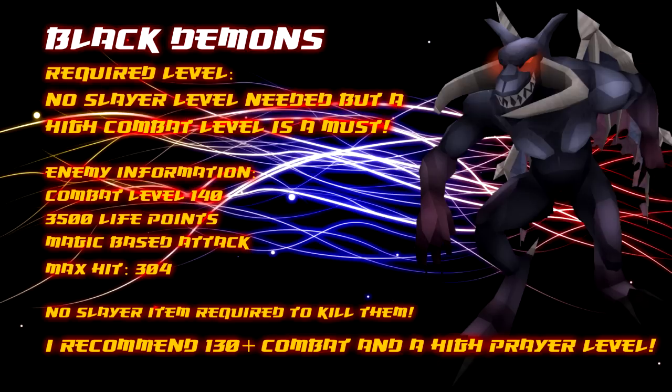Their combat level is 140, they have 3,500 life points, they have a magic based attack and their max hit is 304. No Slayer specific item is required to kill them. Overall I recommend having about 130 plus combat and a high prayer level in order to fight these effectively, minimising the amount of trips to complete your task.